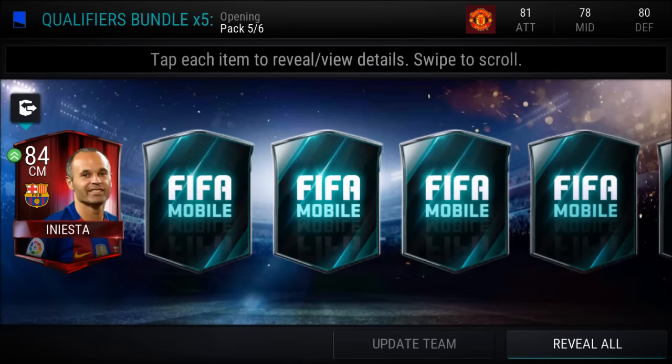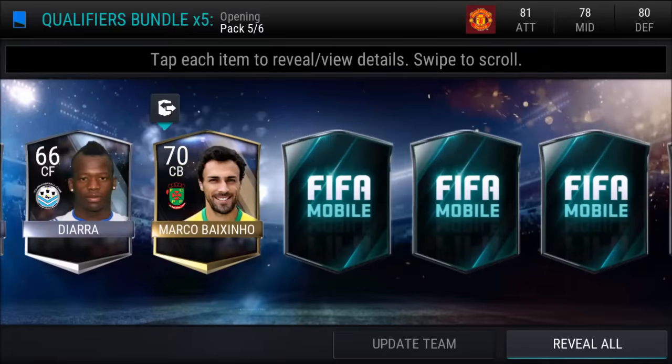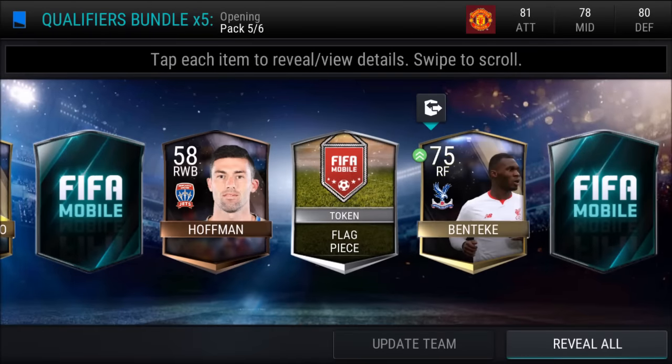Boom! On the fifth pack — Elite! 84 overall Sentiment Iniesta! One of my best ever pulls in this game so far. I believe my only other better pull is possibly the one from Gondahan.